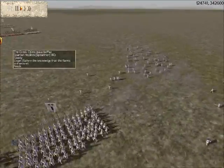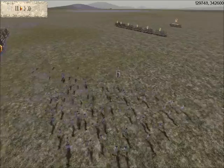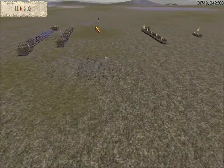As you can tell, he's taken no Cavalry and no Missile units, so I have the advantage there. Seeing this, I immediately set my archers to Skirmish mode and ran one unit down each wing.